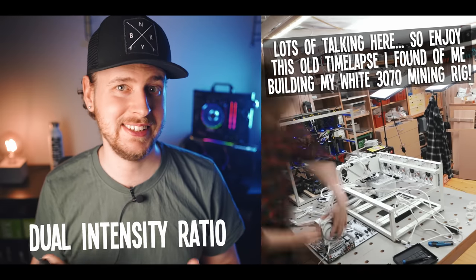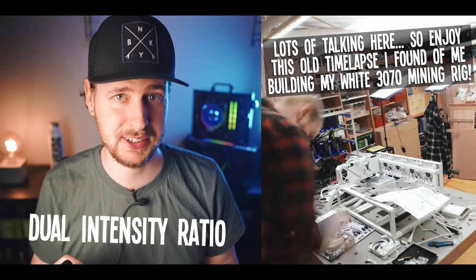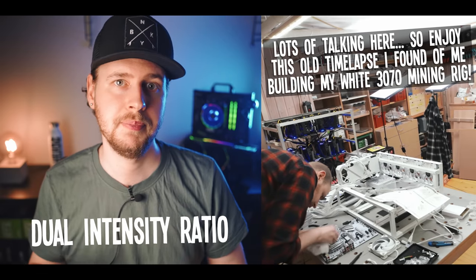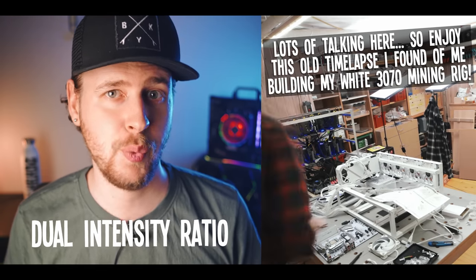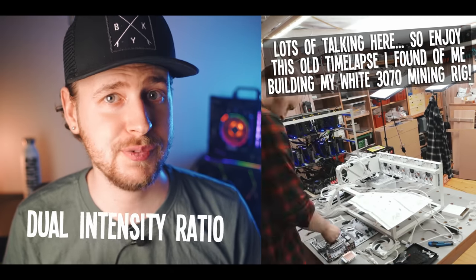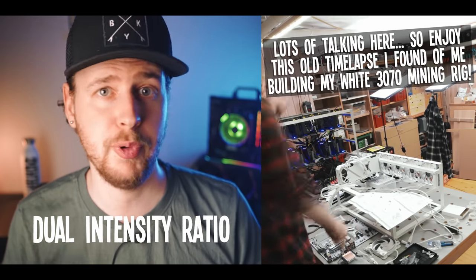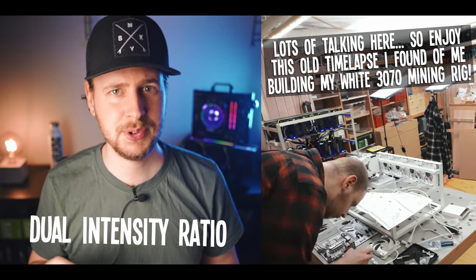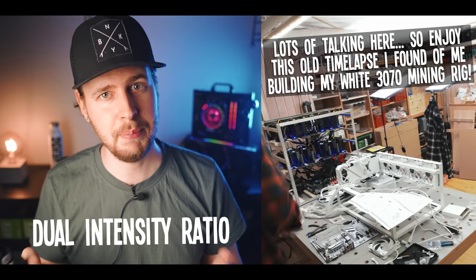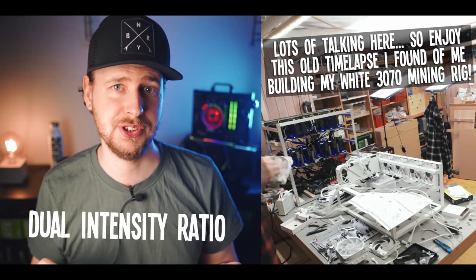The dual intensity ratio is the easiest — it's basically just a setting for whether the mining software should favor the core intensive coin more or the memory intensive coin more. The general approach is that if one coin is significantly more profitable than the other, you want the dual intensity ratio to favor the more profitable coin. However, in most cases, keeping this setting at a balanced level between the two coins will yield the best results, because the more you push it to favor a specific coin, the more overall power efficiency you sacrifice.